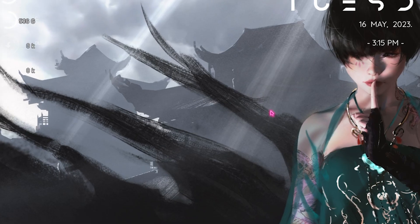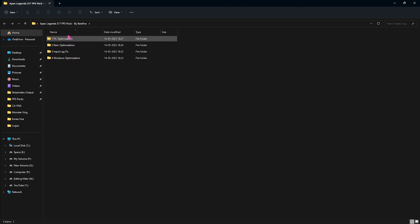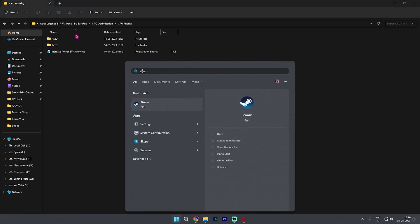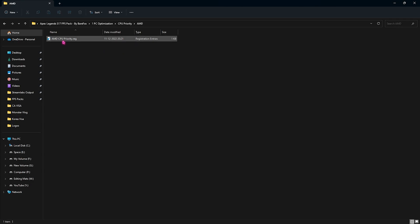Step number seven is the Apex Legends Season 17 FPS Pack — link in the description below. Open the pack and you'll find four folders. The first is PC Optimization, containing two registry files and one folder — run both registry files to apply efficient Windows settings and improve thread priority. Then go to the CPU Priority folder and choose either the AMD or Intel file depending on your processor. You can check your processor by searching System Information on your PC.